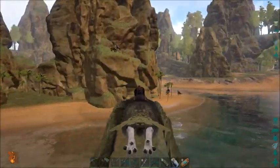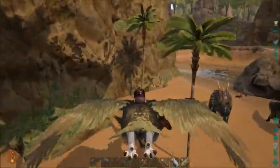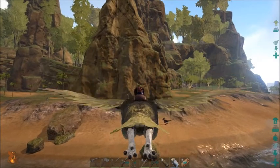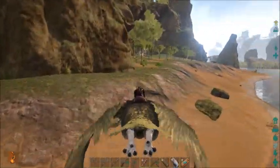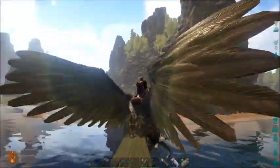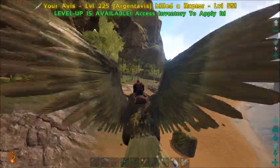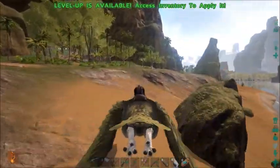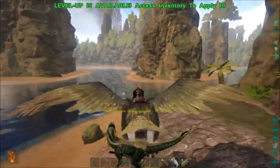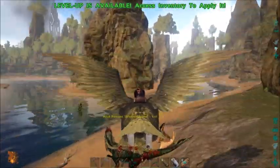Now what can I pick up with you? Can I pick up a parasaur? No. Can I pick up a raptor? Should be able to pick up a raptor. There we go - yep, raptor. If I can pick up a raptor I can pick up a dilo. Sweet. Wow, this dilo has got a lot of health - that was crazy.